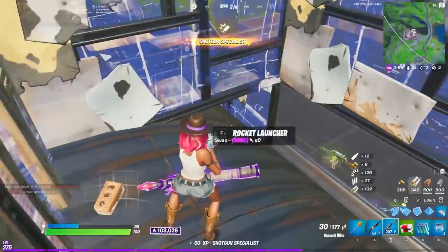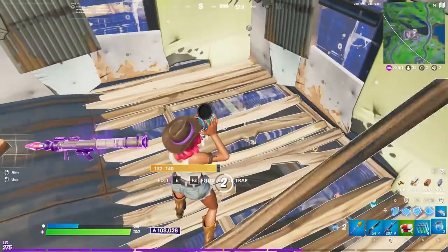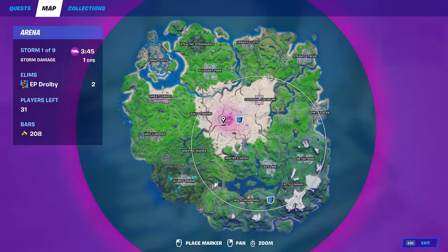I know I told you not to fight and that everything is placement, but RPG in duos or trios is way overpowered. There is only one in the game — you could get some from Shark but they're rare — so if you have a chance to take it, you should take it. It's free high ground.